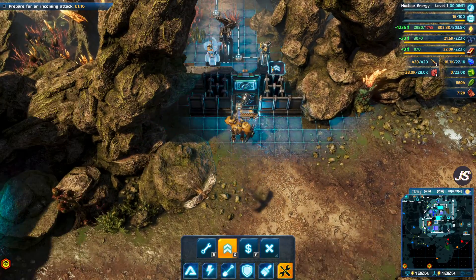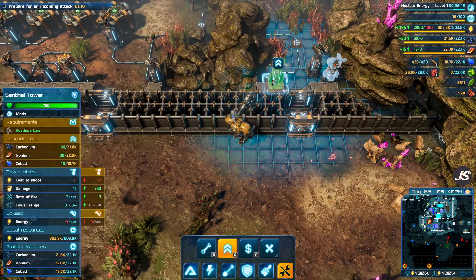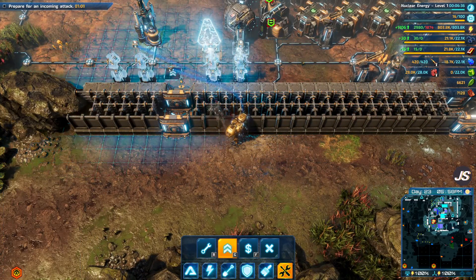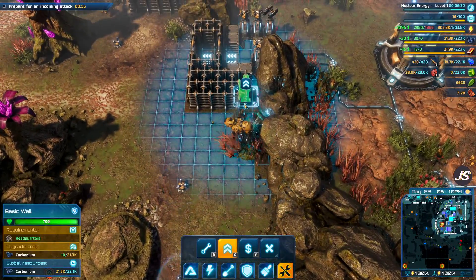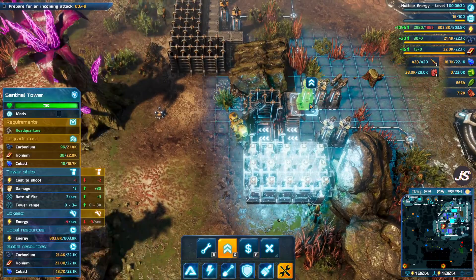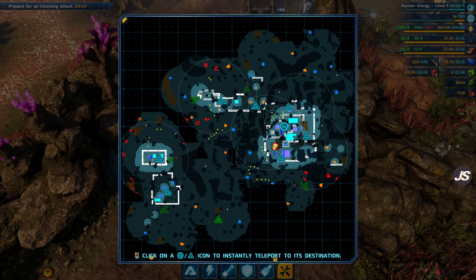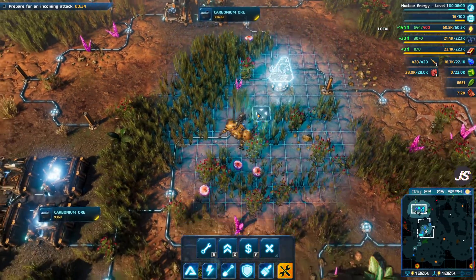These are already upgraded. We can upgrade our turrets — the sentry turrets. So we'll go ahead and do that too, because we do have a lot of energy output, so that should be fine. Hopefully that's good over here. We can set these up to be a little bit stronger. I need a bit of defenses out here, big time.